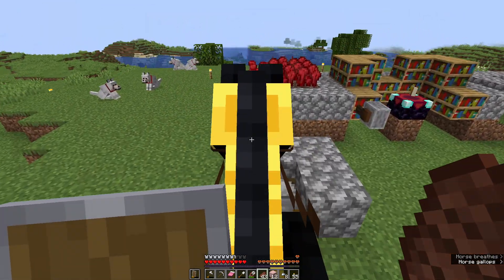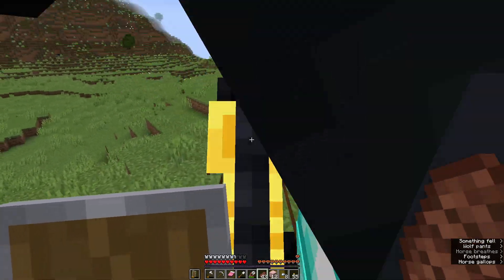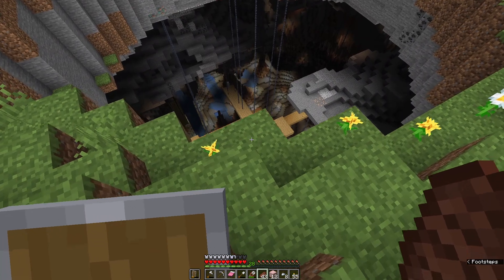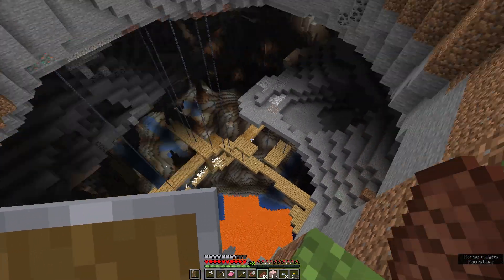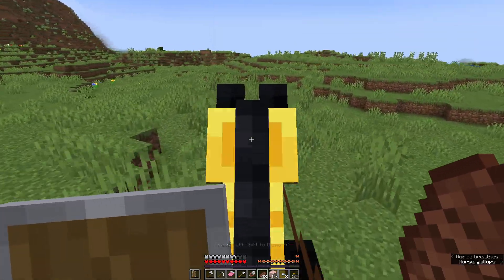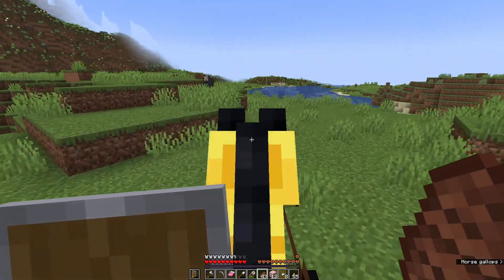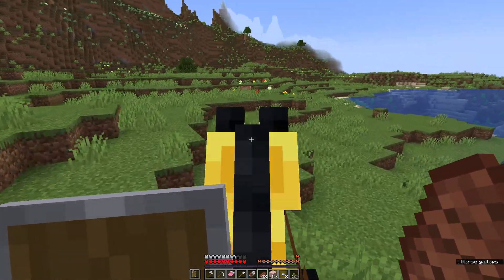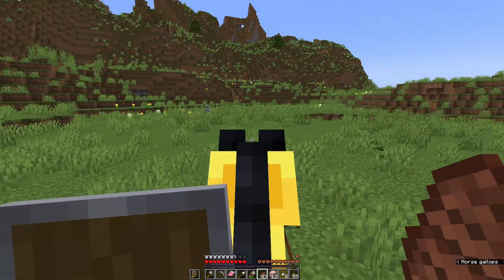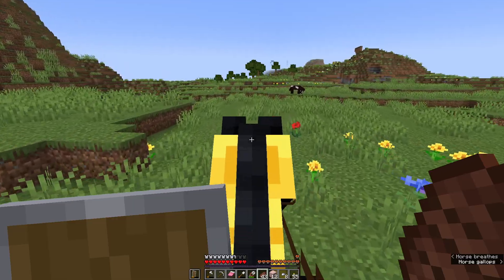Nevers has his base set up pretty close to me here. He's already got his stuff laid out. Most impressively, he has a diamond horse and this impressive hole. We have the materials to complete the stone thing as well.